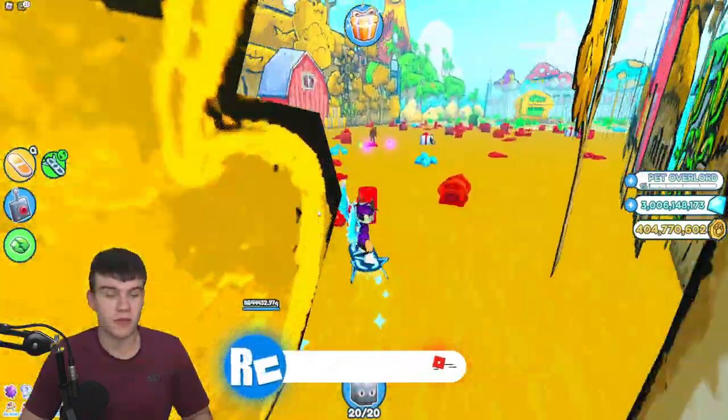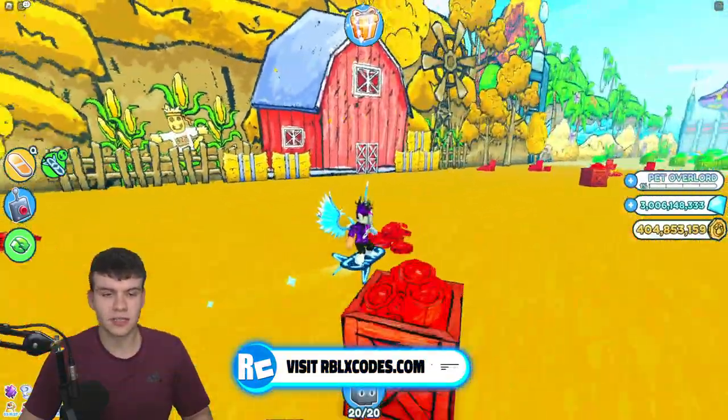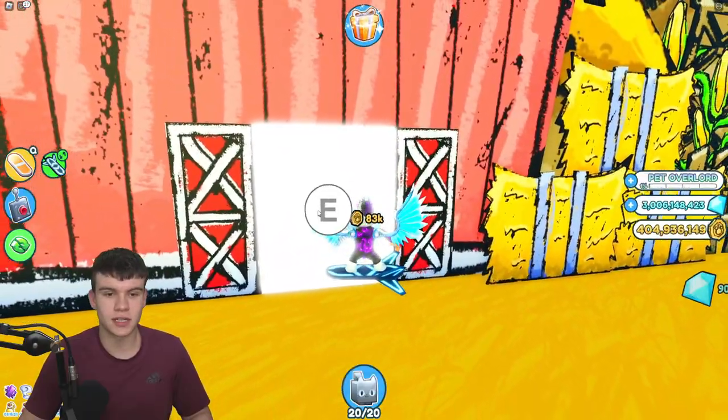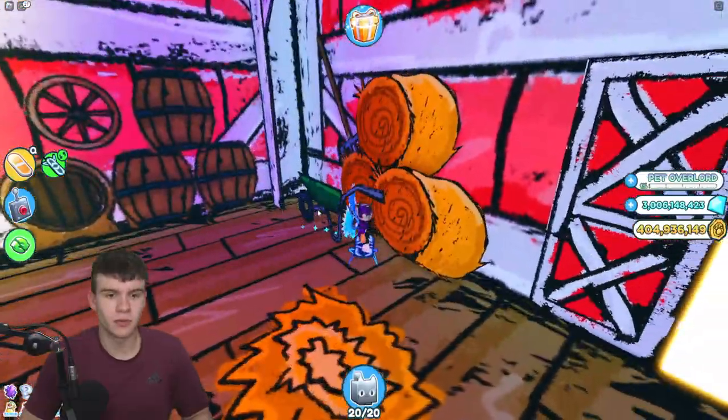All you need to do is have this area unlocked. Once you have this area unlocked, come to this left barn and click on here — it's going to open up the barn doors. Then simply go straight forwards, and there it is. That's all you need to do in order to unlock the barn. Pretty simple.